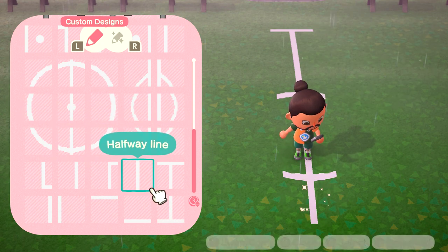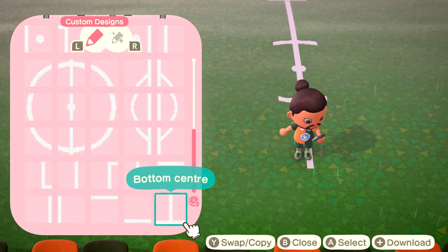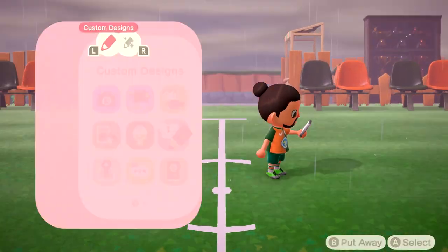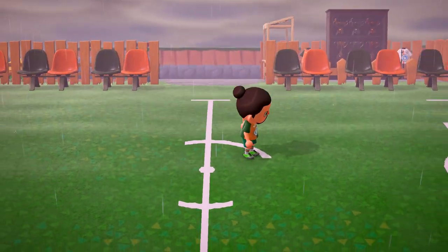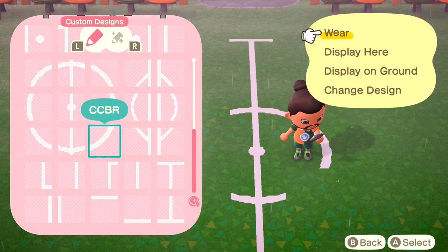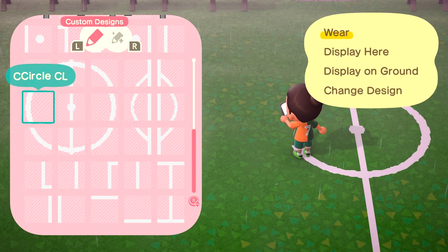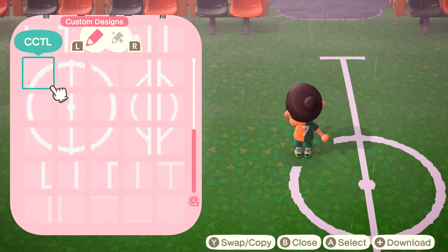Below that you're going to want another two halfway line pieces, and follow that up with the bottom centre piece. Now we just need to finish off the centre circle. Head to the top right part of it and drop in the centre circle top right. Then follow that up with the centre circle middle part on the right and the centre circle bottom right part. Jump over to the left hand side — drop in the centre circle bottom left, the centre circle centre left, and then finish that off with the centre circle top left.